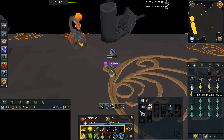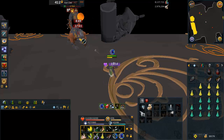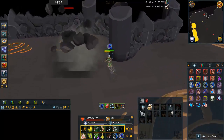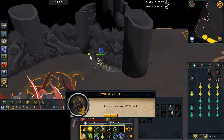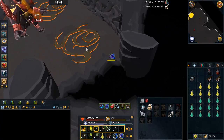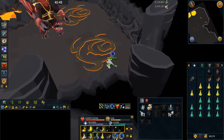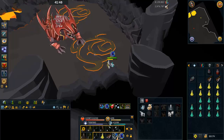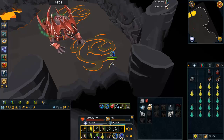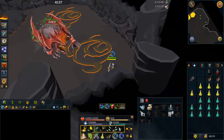Now remember that safe spot I showed you very early in the Fight Cave — that's where we're going before the Jad spawn. Jad can spawn right next to you in the safe spot, but the good thing is if he does, you can easily see his attacks. He actually did spawn right next to me here. However, this isn't super common — it's more likely Jad will spawn somewhere else and walk over towards you, giving you time to prepare and calm your nerves. Just be prepared that he can spawn close, even if he won't do it often.